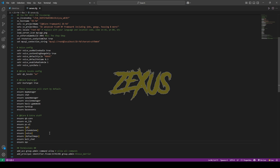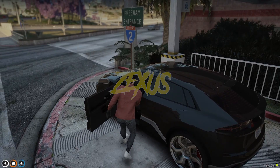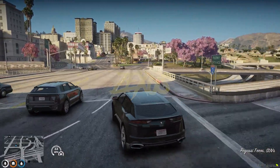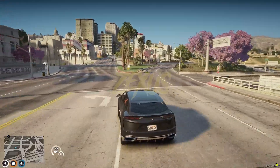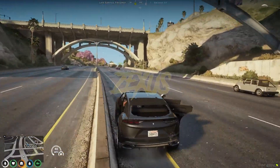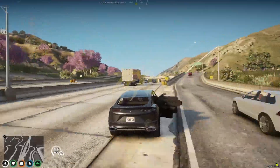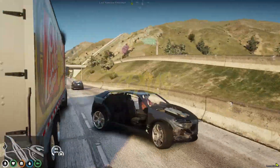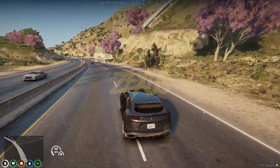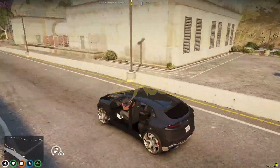That's it for the installation part. Now let's start the server. We are in the server now — let's damage our vehicle. Let's get inside the vehicle. As you can see, our vehicle got fully damaged. Let's park the vehicle over here.